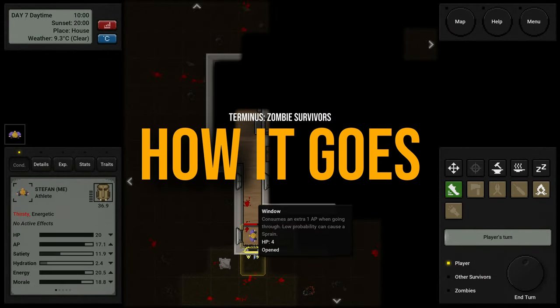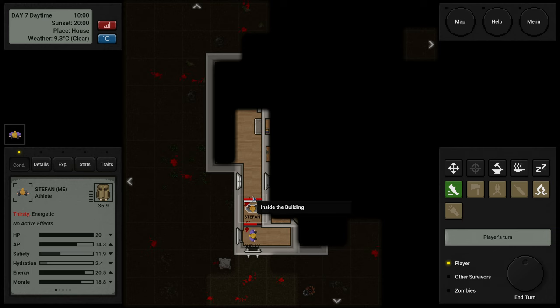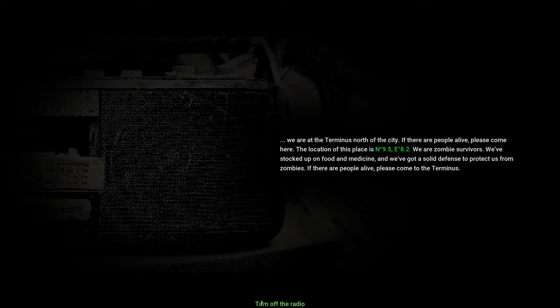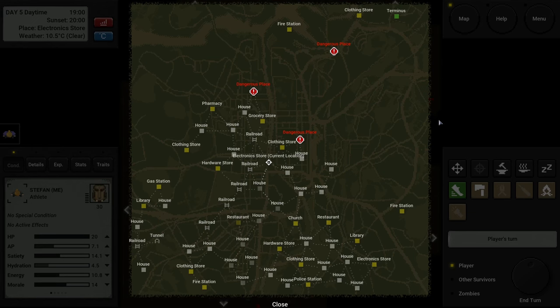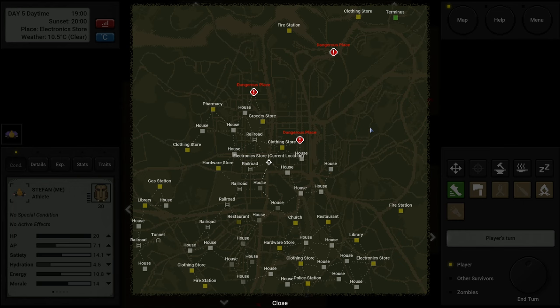When you start the game, only the nearest unknown location and exclamation marks indicating dungeon zones are visible on the map. To find Terminus, you need to locate a working radio that lets you listen to a broadcast of the Terminus location and other important information. You can only listen to the broadcast if you have a fully functioning and charged radio. You don't know who the people at Terminus are, or if the broadcast is fake or if Terminus has already fallen.